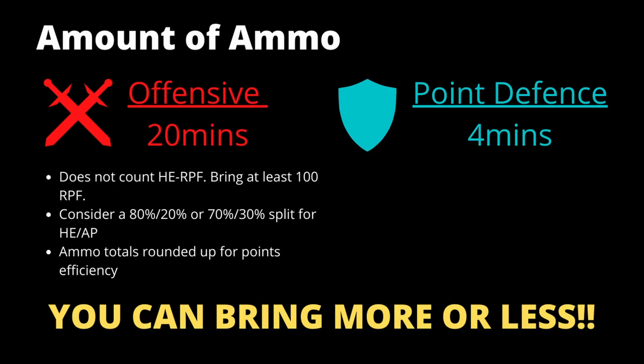Players will generally split their total ammunition between HE and AP, usually either an 80-20 split or a 70-30 split — ultimately this is up to you. Finally, all ammunition totals are rounded up for points efficiency, and we'll go through that.